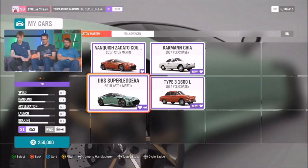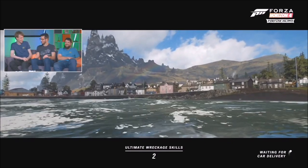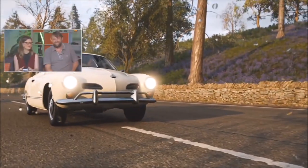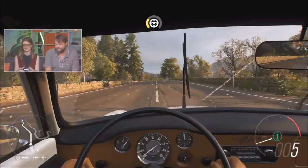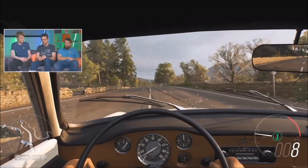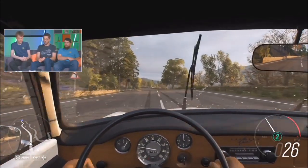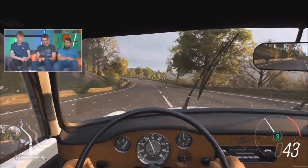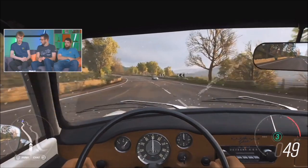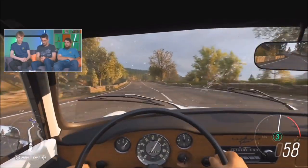What should we look at next? Let's go for the Karmann Ghia. I think these are really pretty little cars. So - the Type 1 was the Volkswagen Beetle, the Type 2 was the bus. Then they decided they wanted a sort of halo car. This is the Karmann Ghia. Karmann were the people that made it for Volkswagen, and Ghia are an Italian design house, much like Zagato.